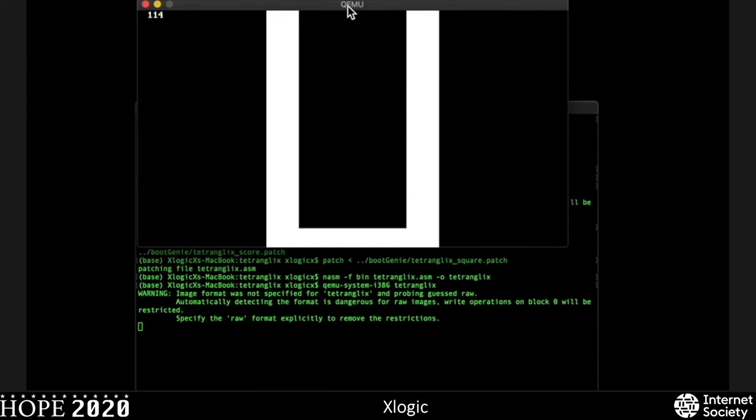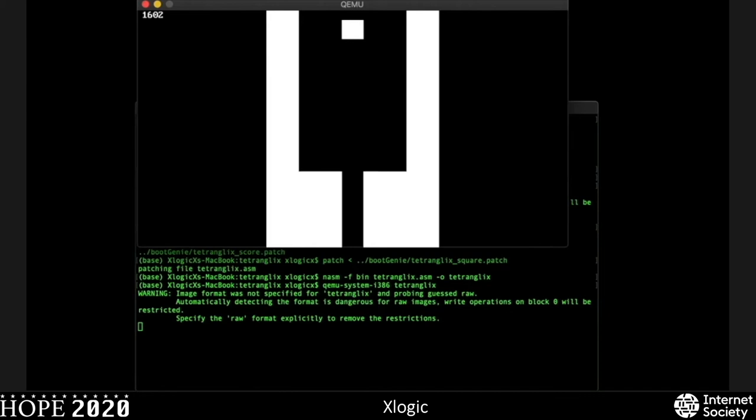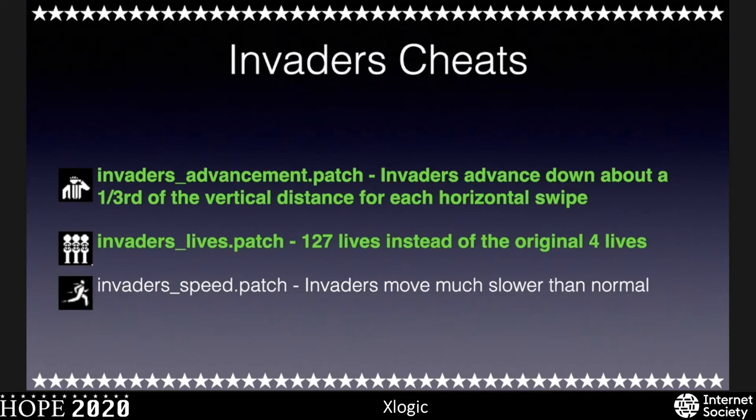Fast forwarding — yeah, all squares. Really, if you want to rack up high score, this is probably a quicker, better way to do it. For Invaders, it'd be more interesting to give us so many lives we're practically invincible, and then make the guys advance down a third of the distance each time, giving us ample time to take them out. Let's take a look at that — cloning Invaders, building it, running it. This is normal Invaders gameplay, and it's actually pretty challenging in my opinion.